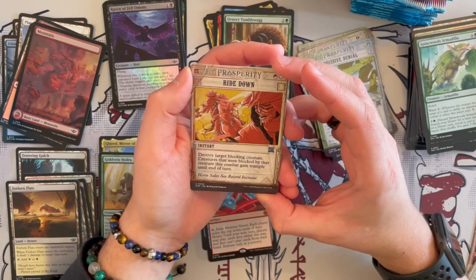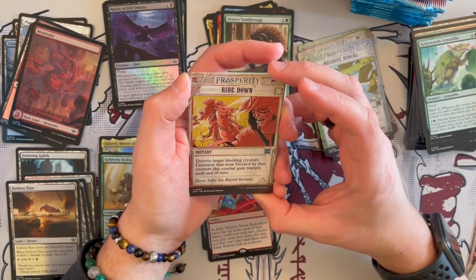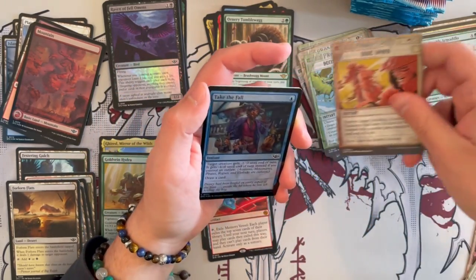Then we have Write Down in breaking news — destroy target blocking creature. Creatures that were blocked by that creature this combat gain trample. It's situational, not that great.